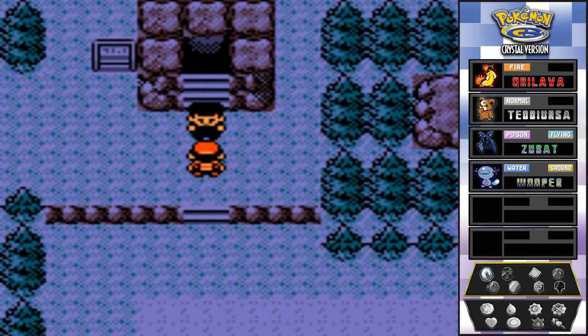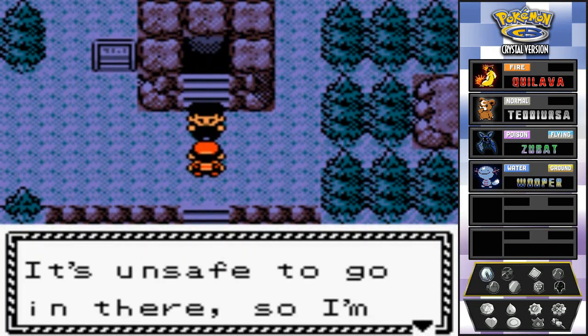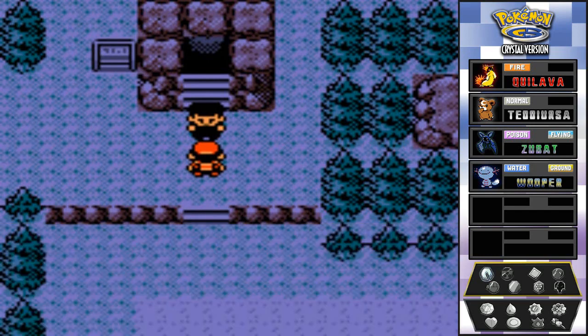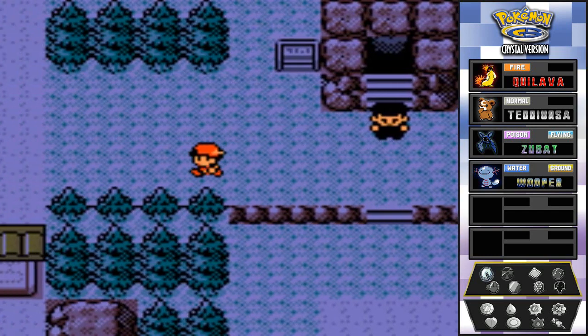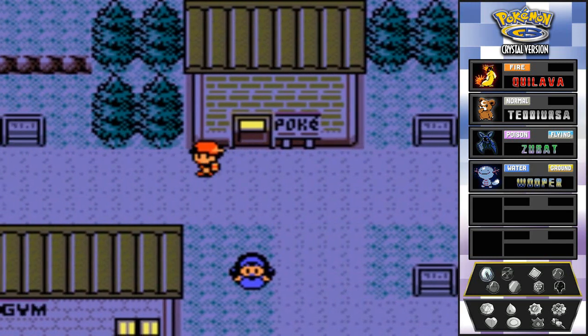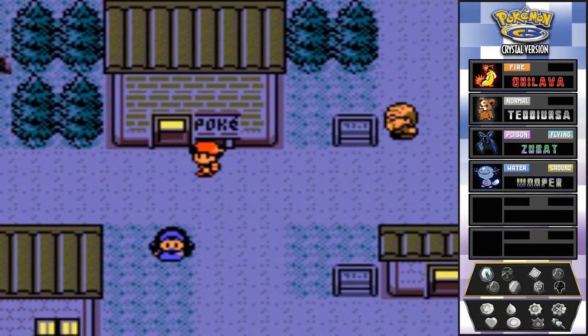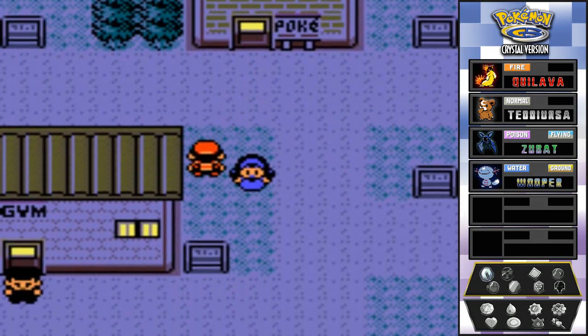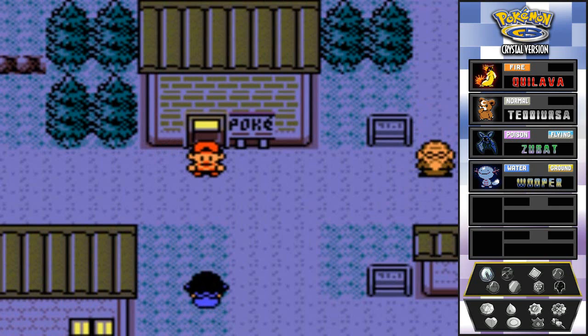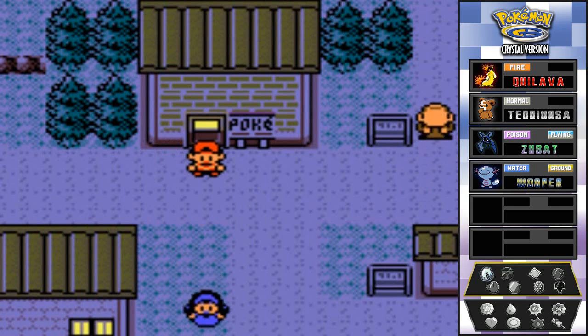Finally we're in Azalea Town! There's a guy in all black standing guard saying it's unsafe to go in there - good Samaritan I guess. This is the next town with the gym badge. We're gonna explore this whole place plus go into Slowpoke Cave - stay tuned guys, I'll be back for another episode.